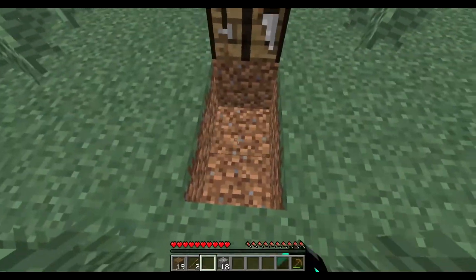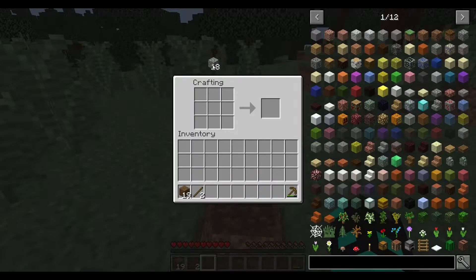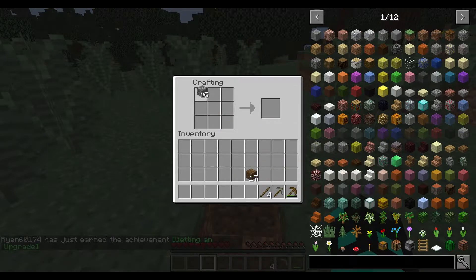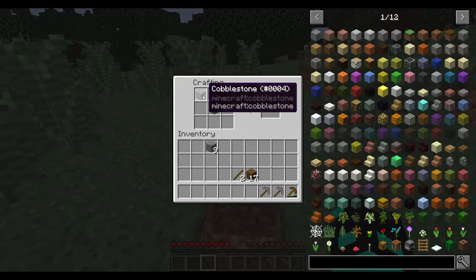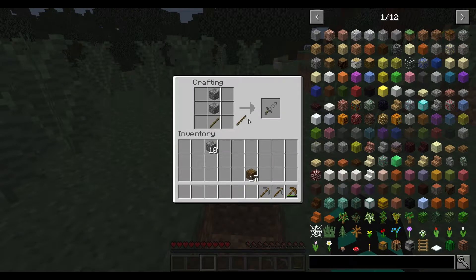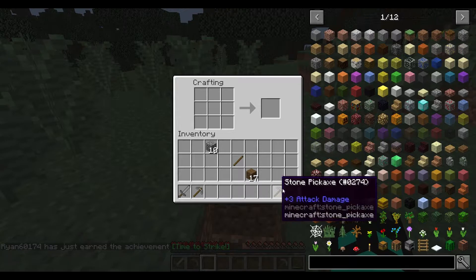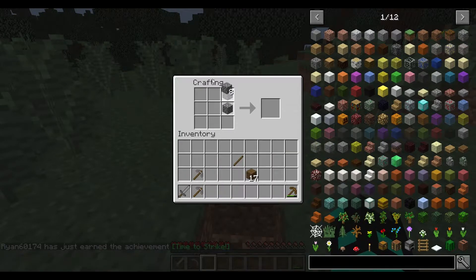That still looks pretty disgusting. What we're gonna do is get this, get that, do this, get those. What difficulty are we on? I just made two pickaxes — I wasn't paying attention. I'm not going to make a third one. We have two pickaxes now. I'm so smart, so good at this.